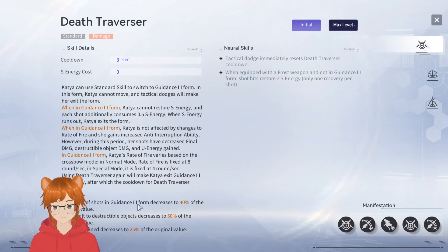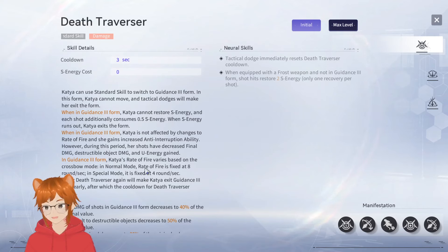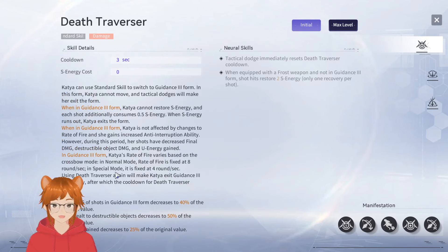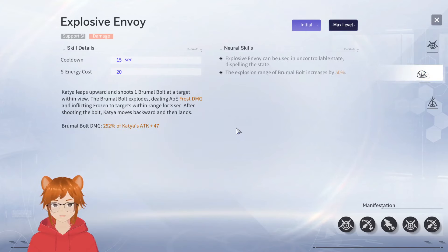Final damage of shots in Guidance Three form decreases to 40% of original value, damage dealt to destructible objects equals 50% of value, and energy gain is reduced. I'm not sure about why you would do this — it feels like a debuff because you can't move either. But tactical dodge resets the cooldown, and when equipped with a frost weapon and not in Guidance Three form, shot hits restore 2s energy.